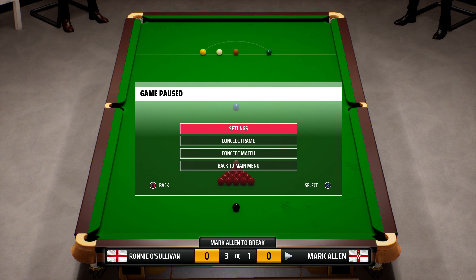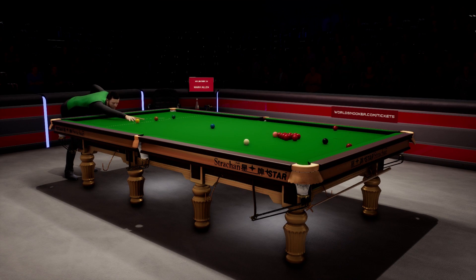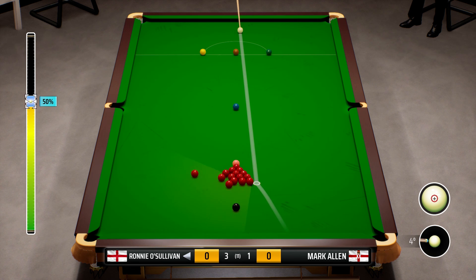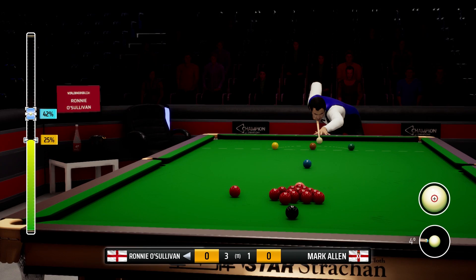Hey guys, welcome back to some more Snooker 19, and part 42 of our Ronnie O'Sullivan career mode. Today we are continuing the Champion of Champions quarterfinal match against Mark Allen. We were in great form in the first four frames — Mark Allen went 1-0 up, but we responded with breaks of 112, 130 and 93 to lead 3-1 at the mid-session interval. We truly are in some stellar form this tournament.